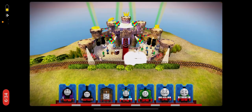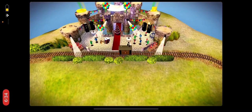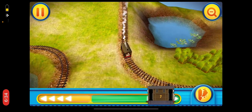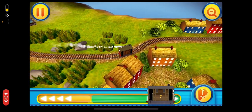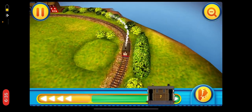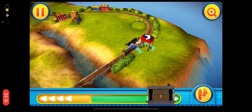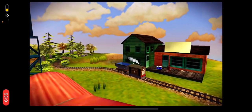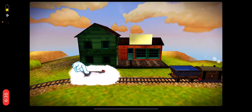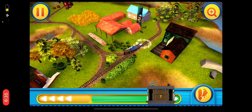Some more items need to be picked up... Zoby! The musicians are already at the party, but they need their instruments! Help to load the instruments onto the train. Simply drag them towards the engine's truck. That's it!